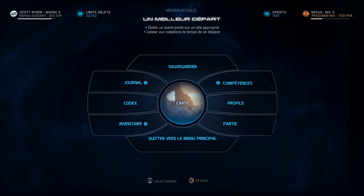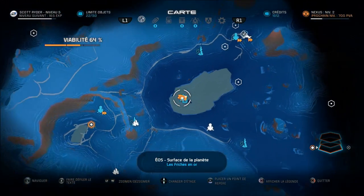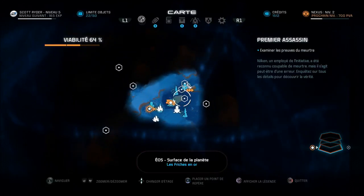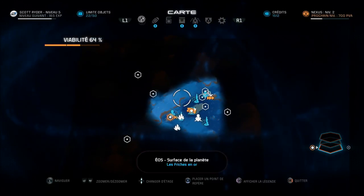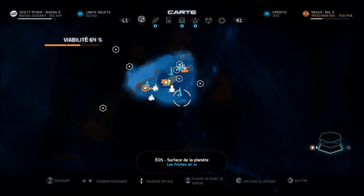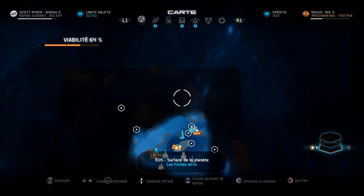Je ne vais pas parler de l'histoire pour l'instant — j'en parlerai in-game. On va directement s'attaquer au menu sans perdre un instant. Première catégorie du menu : la map, la carte. C'est ici que vous verrez vos quêtes principales et annexes, vous pouvez bien sûr placer un marqueur. Il est dit dans les écrits que la map est 4 fois plus grande que les maps des précédents Mass Effect.